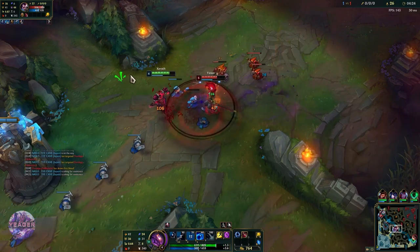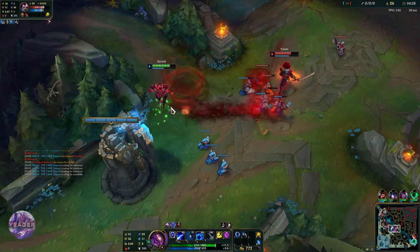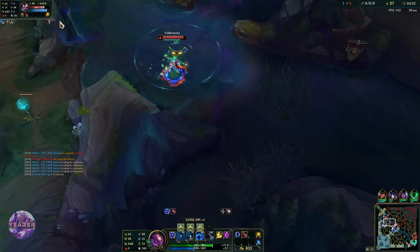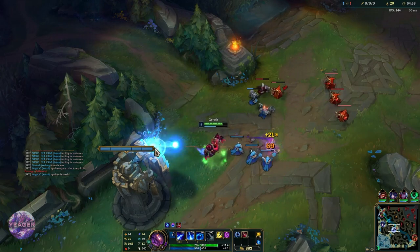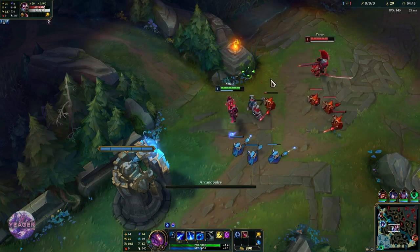I am never trying to aim my Q on top of him. I am trying to aim it toward the direction I think he will be running, so I am leading the shot to hit him when he tries to dodge. That is how you want to play Xerath and skillshot champions in general.